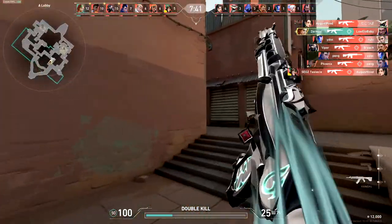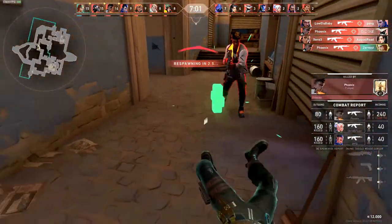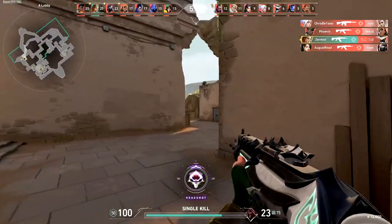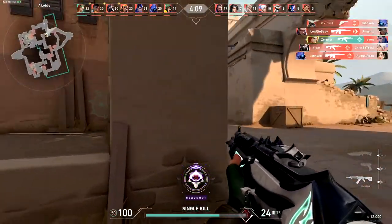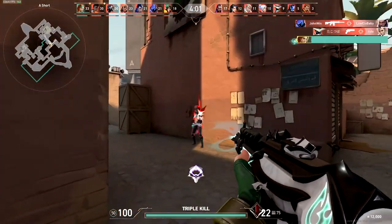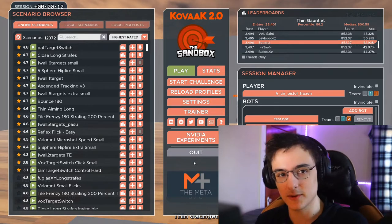There's more practical advice for improving in Valorant, like valuing your life. Some people, especially at lower ranks, think it's okay to die because they'll respawn next round. But there's a middle ground — you don't want to bait your team, but in a lot of situations you just want to actively try to survive. If you're alive, you automatically provide tons of value. Don't take risky peeks for no reason — keep everything calculated.